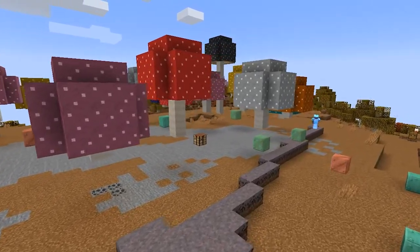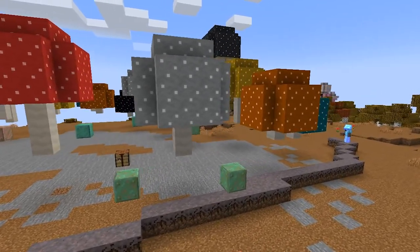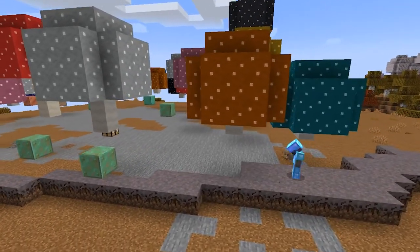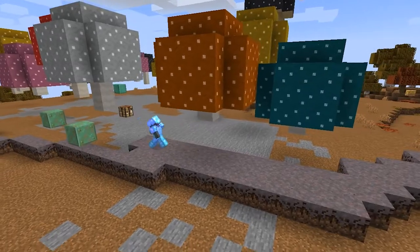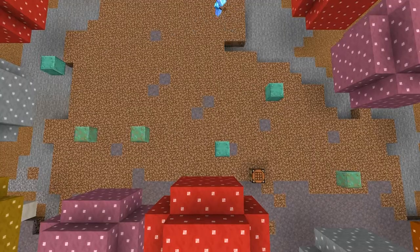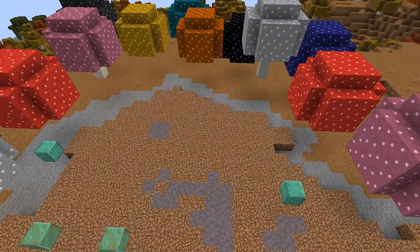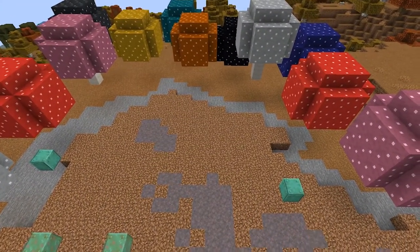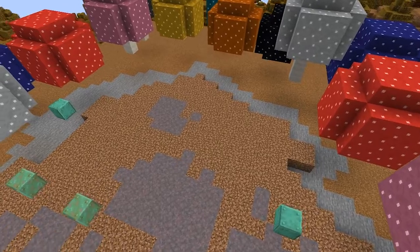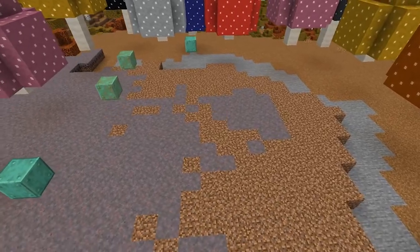Originally I started out with the mycelium trying to trace out where I wanted the layers to go. I think I was a little crazy in the beginning thinking I needed to place down mycelium individually for every block, but then I remembered I'd be able to do it over stone as long as no grass was touching it. So I just put in a piece here and there and time-lapsed it spreading to help fill out the space faster. Putting out a few blocks and letting it spread was much more helpful than placing every piece individually.